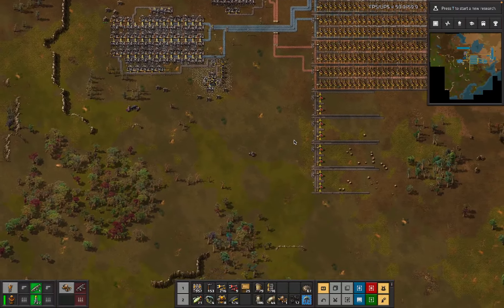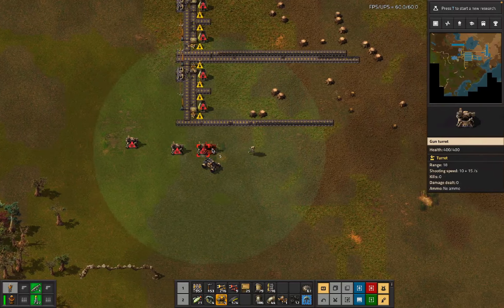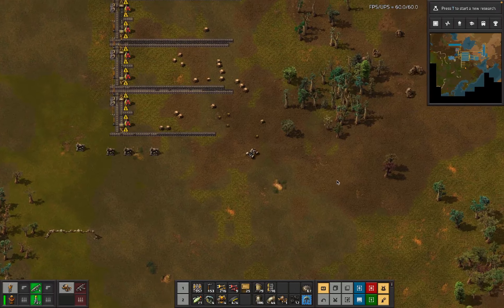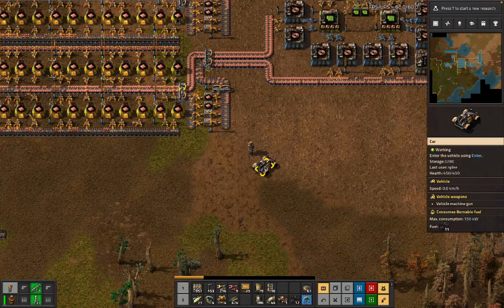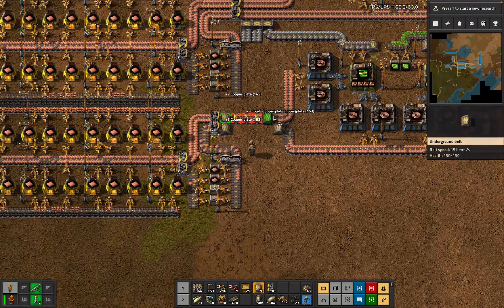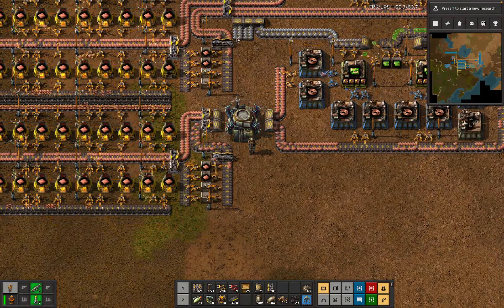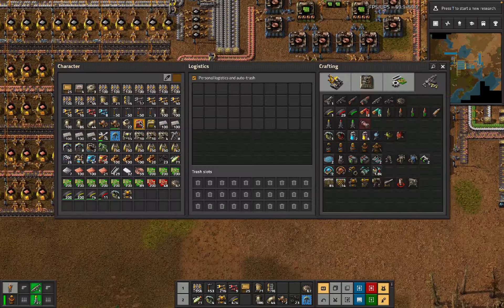This is actually a spot that the base does not extend any further - just start defending there as well, because why not. Can we have more gun turrets? No, we need iron, okay fine. We want this thing that we talked about undergrounds when we were doing it - we also didn't set the priority, but whatever, it's not too much of a big deal.